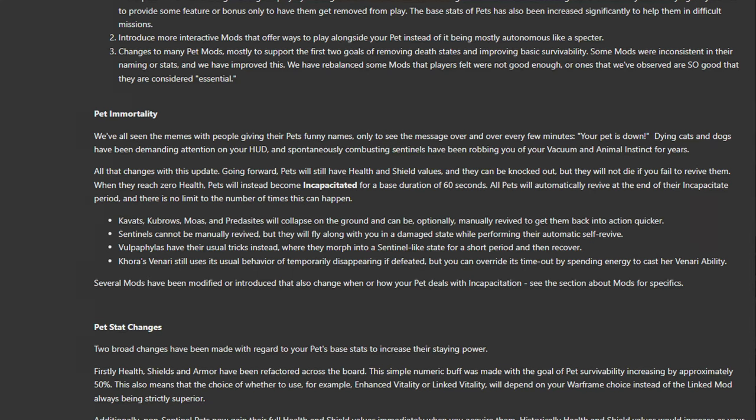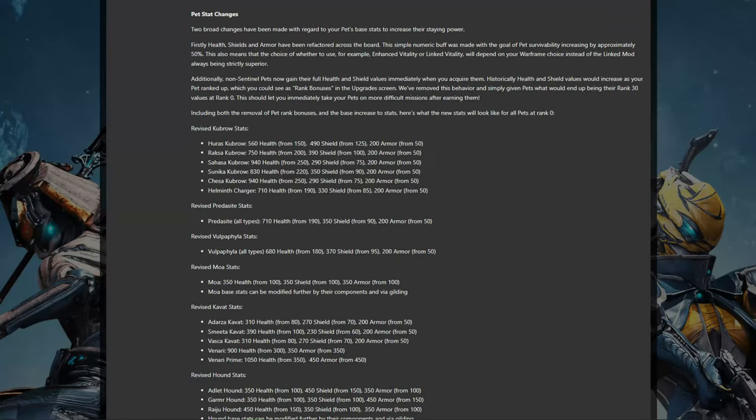It's death with benefits. All companions are also getting hit point and armor buffs. Biological companions will no longer need to level up to get full stats, effectively giving the unranked beast a 5 times or better EHP increase across the board. Hounds and Moas will be seeing absolutely wild increases in their effective tank, as much as an order of magnitude better health tank. All beasts will have around 100% more effective hit points on health with Enhanced Vitality, around 80% more effective hit points in shields with Calculated Redirection, and over 200% more effective hit points in health with both the health and armor mods, making link mods less mandatory.